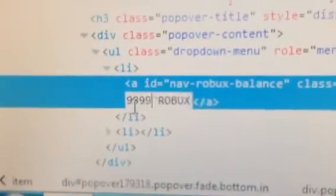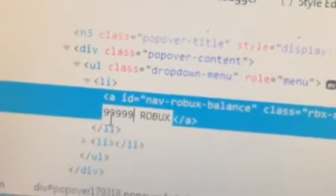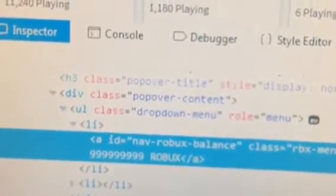As you can see there's zero Robux. You double-click on the zero, erase the zero, and put in as much as you want. So let me count.